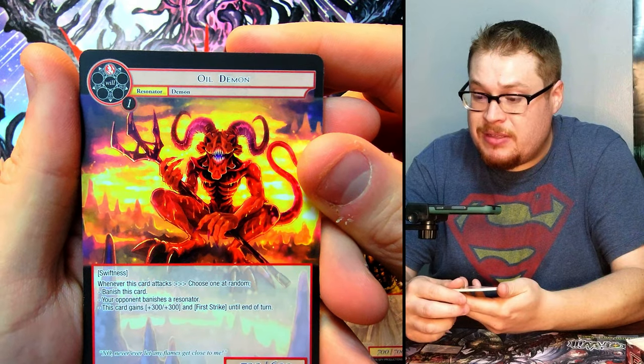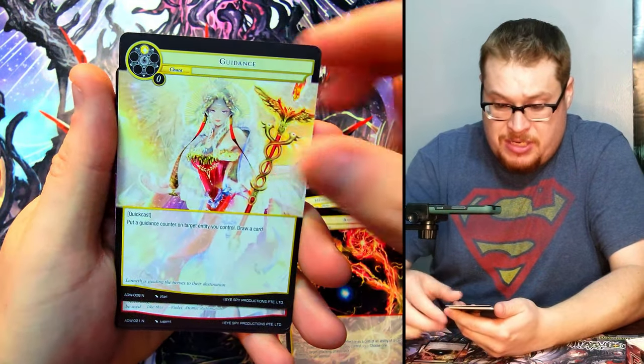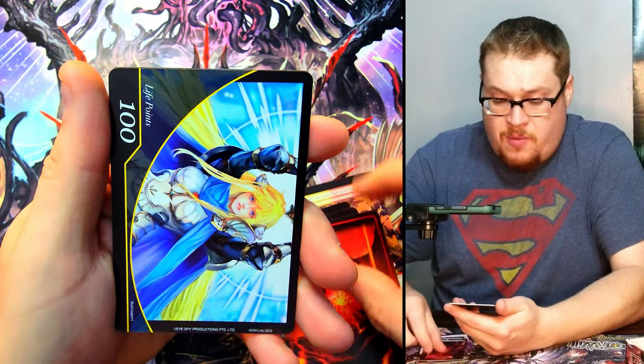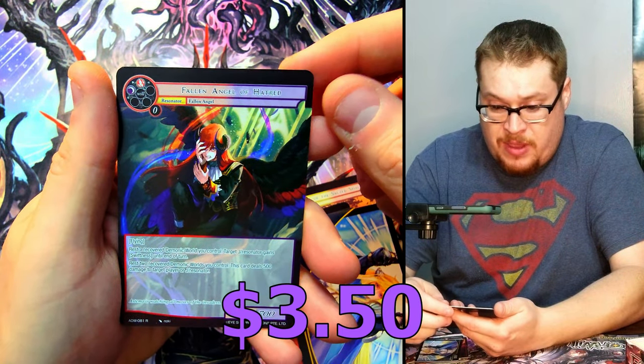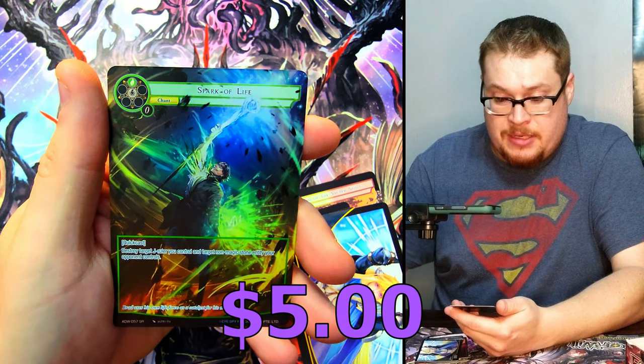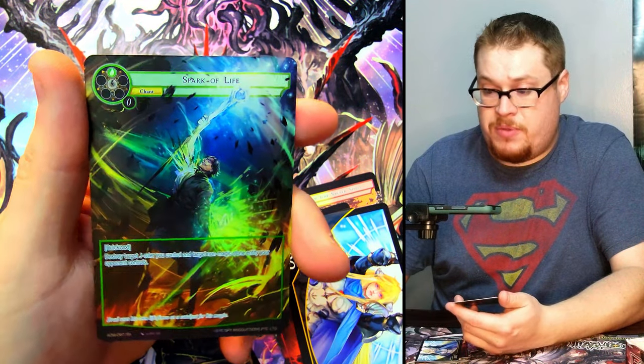Next, please — whoa, look at that guy! Oil Demon — dang, he looks sick! Guidance there she is again, Hero Wonderful, and we got Fallen Angel of Hatred as our rare normal version, and Spark of Life as our foil — beautiful looking card.